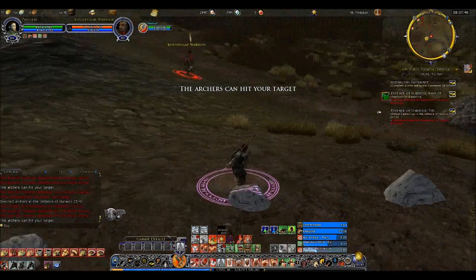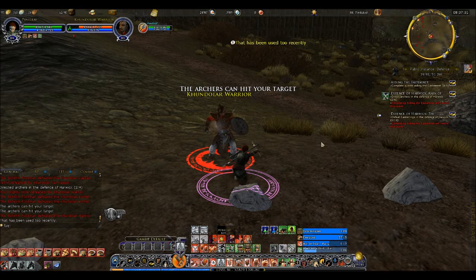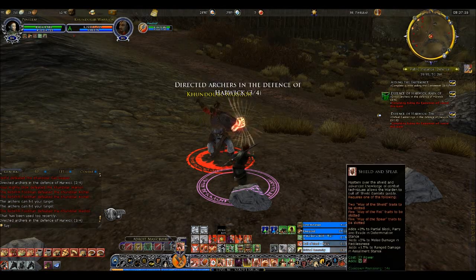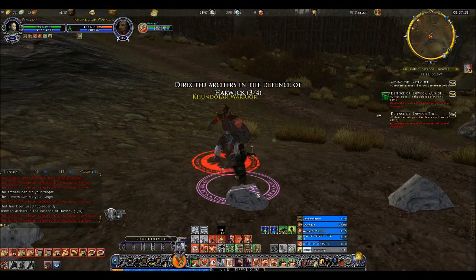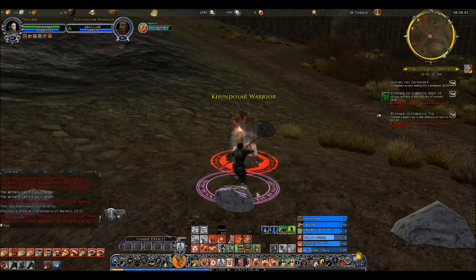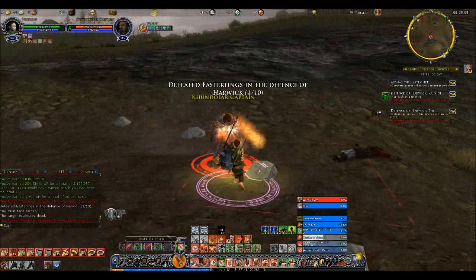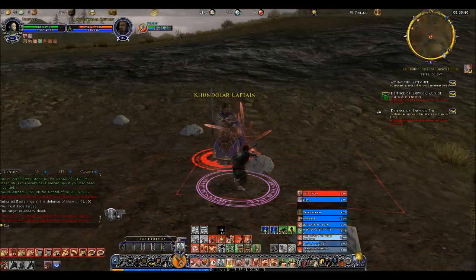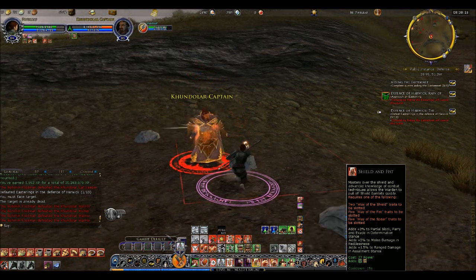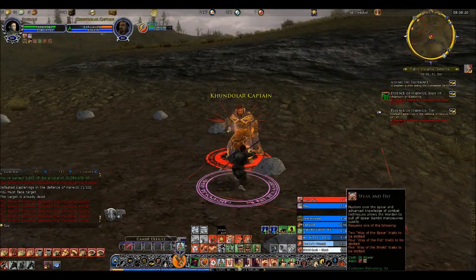Here's one — whenever I get the 'archers can hit your target' prompt, you just hit your green flag and the archers do that. You still get credit if the archers hit him, since that's part of the quest. That takes care of all the Reign of Arrows I have to do — just four of them. Now I've got to actually kill these guys away from the guards so they don't turn gray on me.